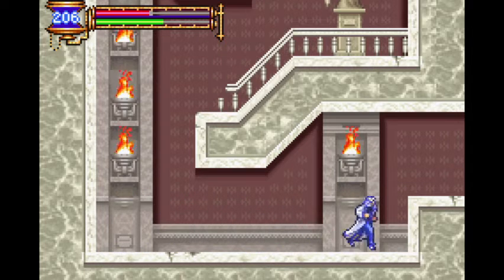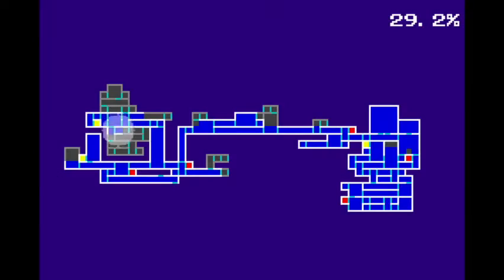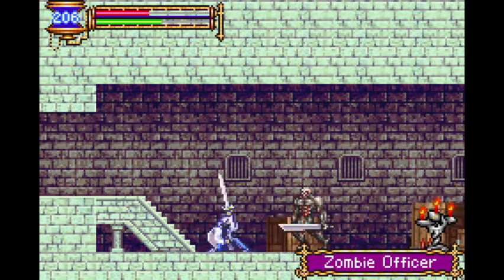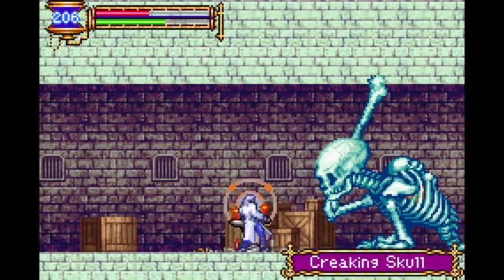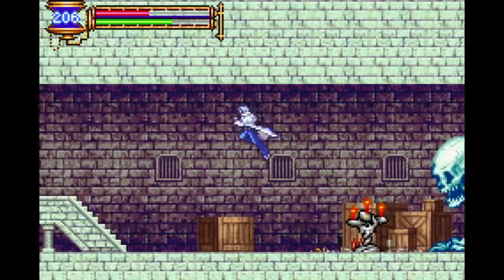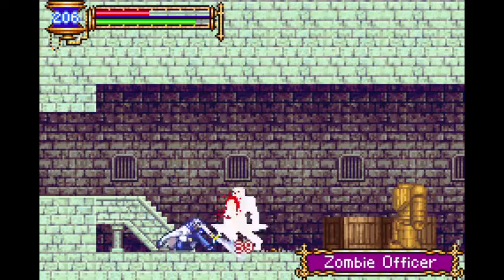There's a good weapon there, it looks like. So this one's just a few hallways — just some zombie officers we need to deal with. And look who it is, it's Creaking Skull — back at it. Yeah, this was our first boss, so now we're seeing him as a regular enemy. This is something the game does with four of the bosses: it shows them as regular enemies later on.